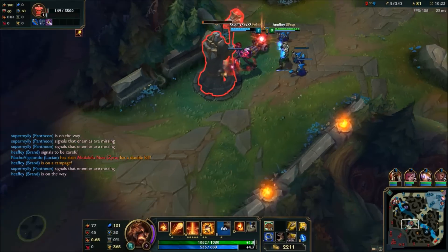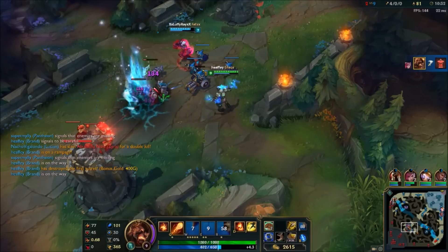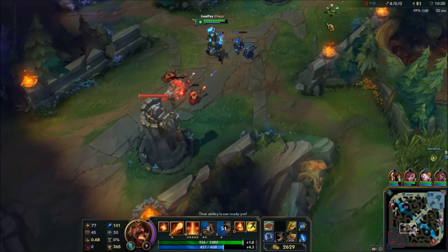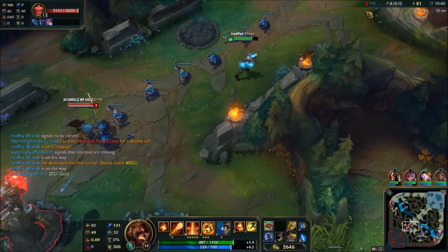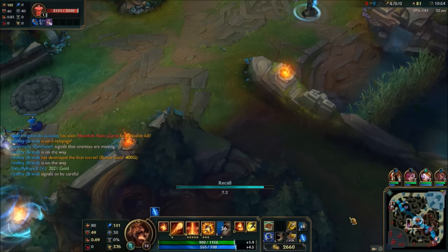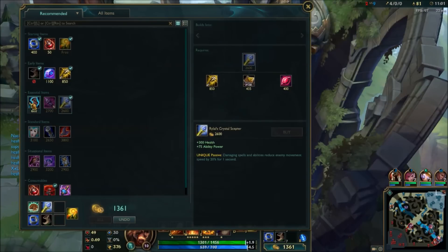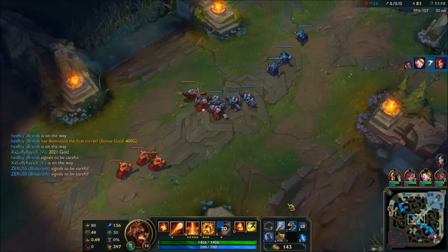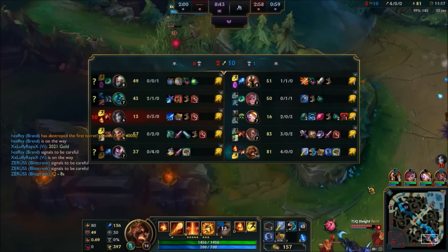That was nice — looking at the map trying to work out who's coming for me. I should have backed. That was a good opportunity. I'm going to back here. I see my ward disappearing. Straight into the Rylai's Crystal Scepter. The slow is just perfect for Brand — makes it so much easier to land skills, especially against mobile targets like Yasuo.